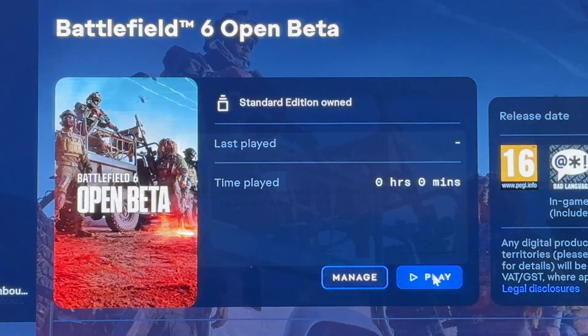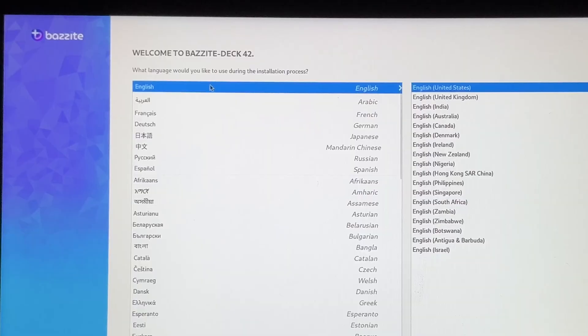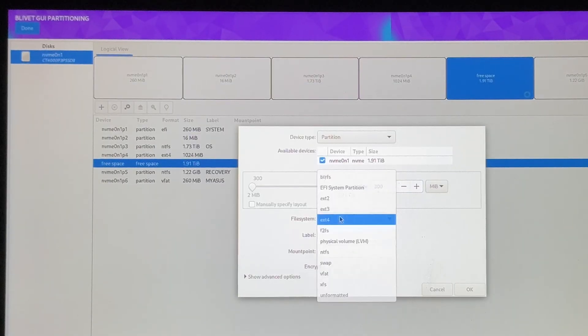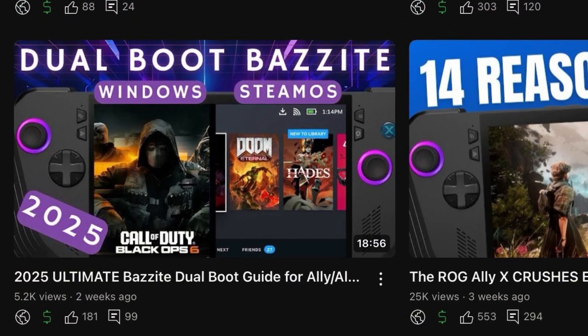Once downloaded, hit Play and a surprising error message popped up stating that Secure Boot is not enabled. This is actually required to play the game due to anti-cheat reasons. You probably won't have this issue, but I do as I've just installed dual-boot Bazzite using the fully updating method of creating separate EFI partitions so that Windows updates won't screw it all up. I'll leave a link to that video below if you're interested.